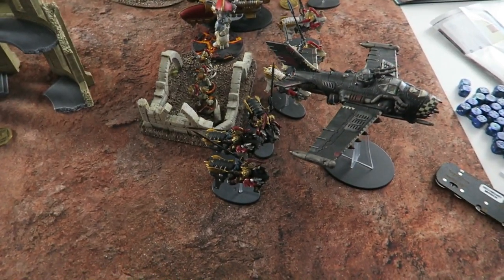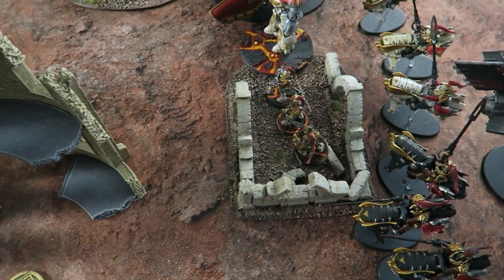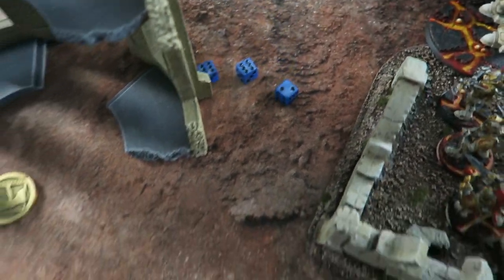It is the end of Orc Turn One movement. The Burner Bomber has flown over and dropped bombs on the Custodian Guard — two mortal wounds on the spear unit on four-up rolls. Over on one flank the Slugger Boys have moved forward toward an objective. The Gretchen have advanced. Flash Gits have moved forward to range the Telamon. Tank Busters in the truck have moved forward into range of the Telamon. Shooter Boys advance — they don't care because their guns are Assault.